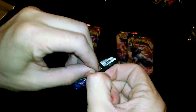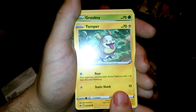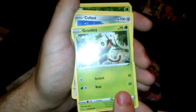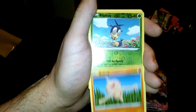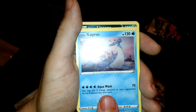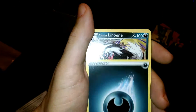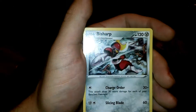Okay we got a Lapras pack so let's get it open. Silicobra, Yamper, Grookey, Cufant, Polteageist, Blipbug, and a Lapras for our rare. Dark energy, Galarian Zen Darmanitan, and a Switch, and a Bisharp.